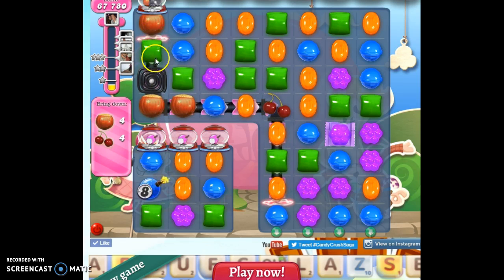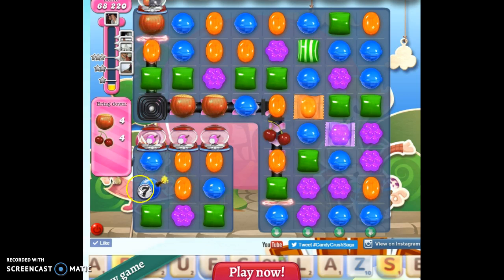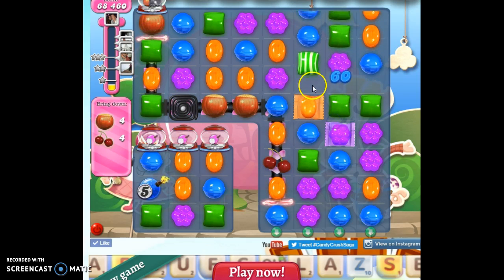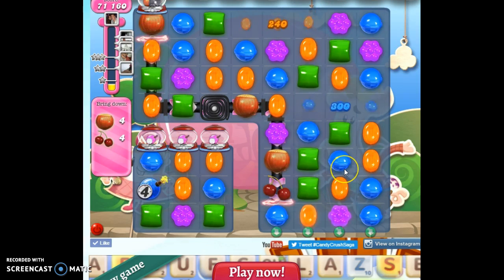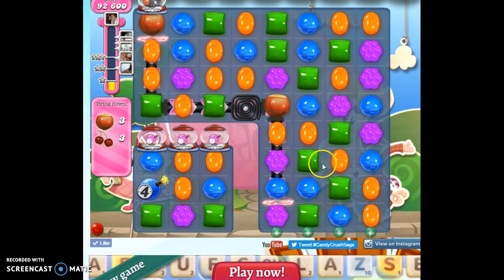I'm still going to work over on this side because I want as many of the ingredients to fall as quickly as possible. The quicker I can take care of the ingredients, the fewer moments I have to have anxiety over that area there. I want to match these two up, but I can't because bringing this down is going to hook up these greens. So I'm going to get rid of these green, then the blue that's in the way, then bring these all down a little bit. Sometimes it cascades in a way that you don't expect and you really don't want.